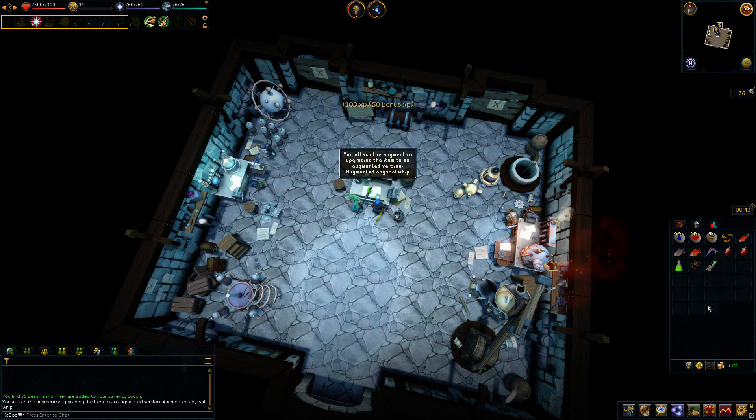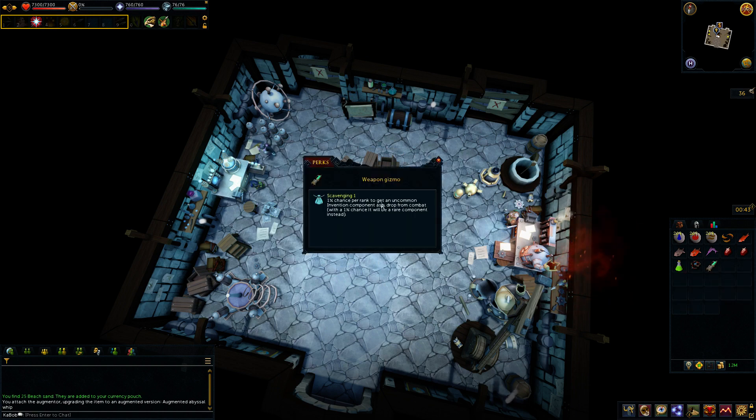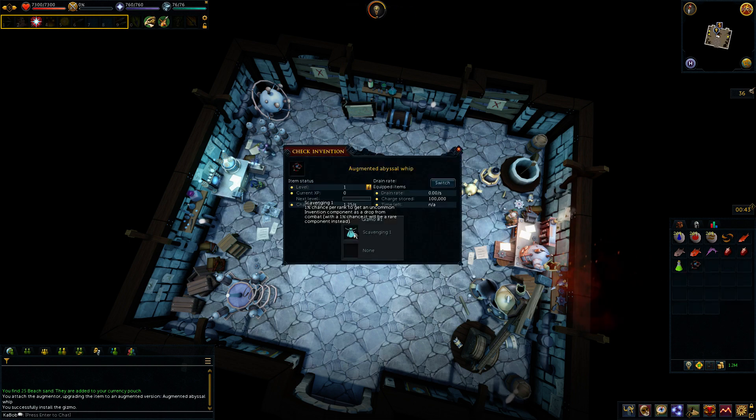We now have an augmented abyssal whip, so we need to put charges in. We have a lot of charges — I don't know where those come from, I guess you just start with them. I also have this gizmo — it's not great, but it gives you a chance at getting an Invention component drop. I tried to get Scavenging 2 or Scavenging 1 but didn't get lucky and don't have enough money to keep spamming gizmos. So we'll plop that on there — now our whip has Scavenging.